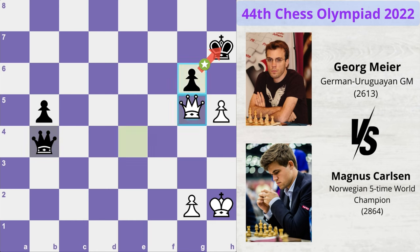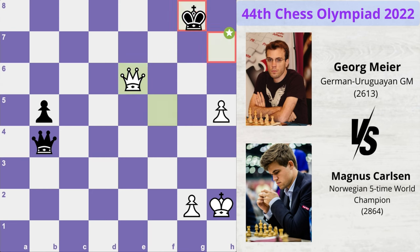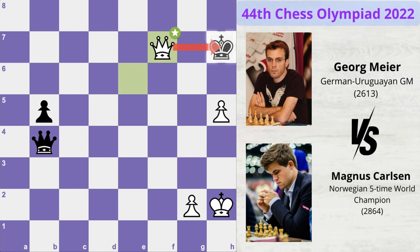Queen takes pawn, queen takes g6 check, king moves to h8, queen f6 check, king h7 — and now a series of checks: queen e6 check, king moves to h7, queen f7 check, king moves to h8, queen f6 check, king h7 and now king moves to h3.